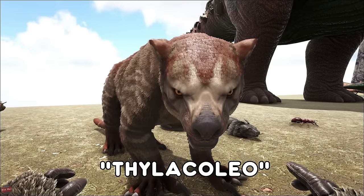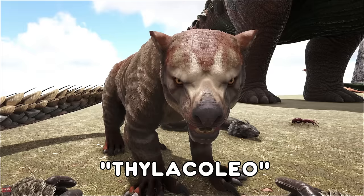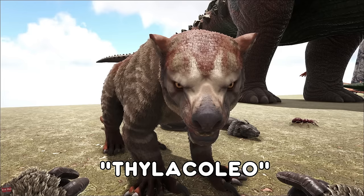The Thylacoleo is found in the Redwoods. It'll be hiding up a tree and it will jump down and pounce on you, knock you off your creature and eat your face, so do be careful. Once it is tamed though it's an amazing creature for getting around on — it can climb up and over cliff sides, up trees and stuff. It's got good health, good attack — a very good all-around creature.